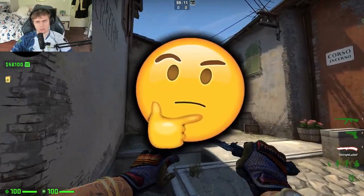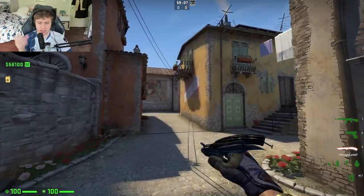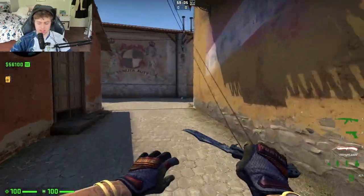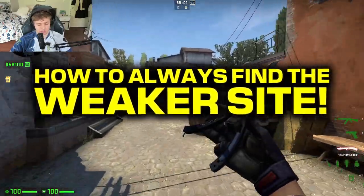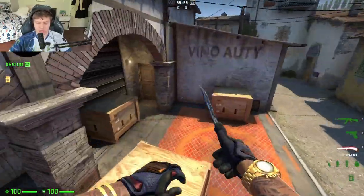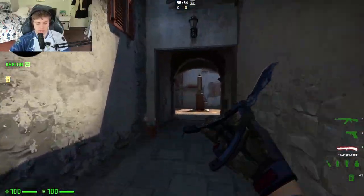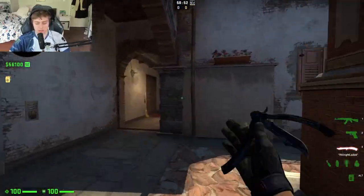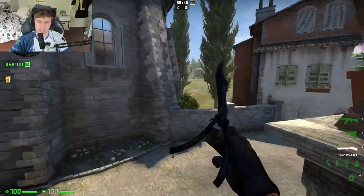Have you ever wondered how CSGO pros can always seem to tell which bomb site is the weaker site in their matches? How they're always choosing the site that has the least resistance? Today I'm going to teach you guys what they are doing in order to figure this out. It's actually simpler than you may think, and I'm going to give you a better understanding of how you should be playing Counter-Strike so that you can start playing like these pros.